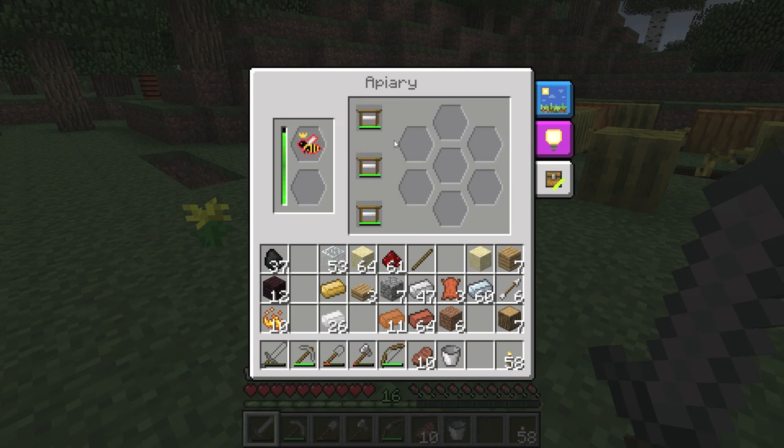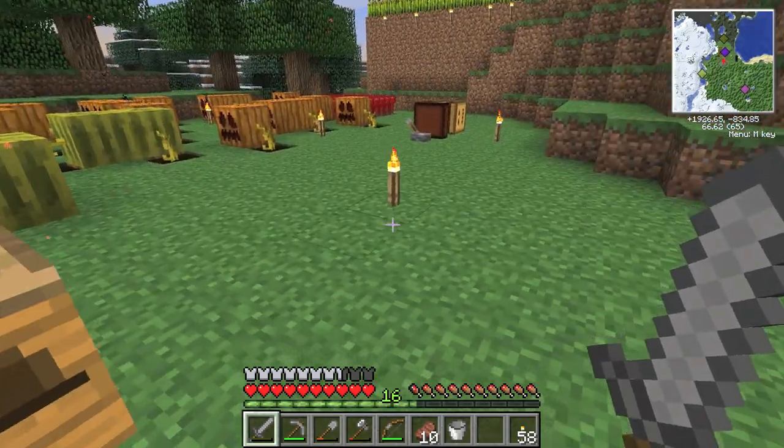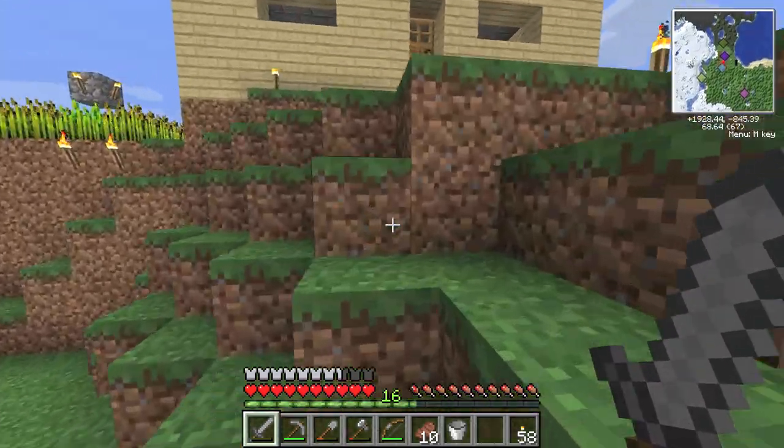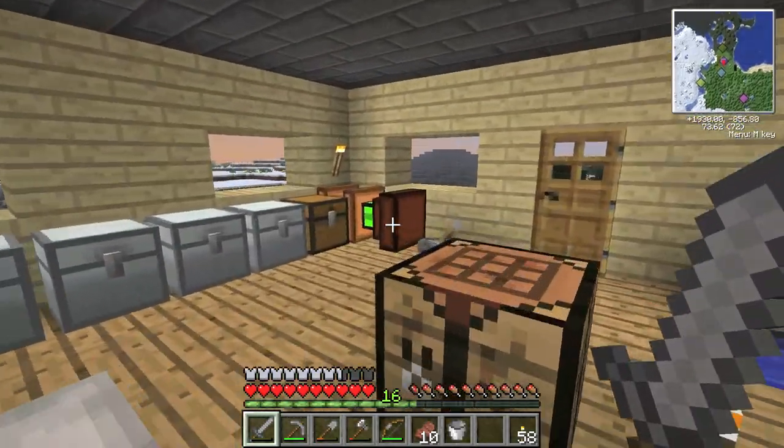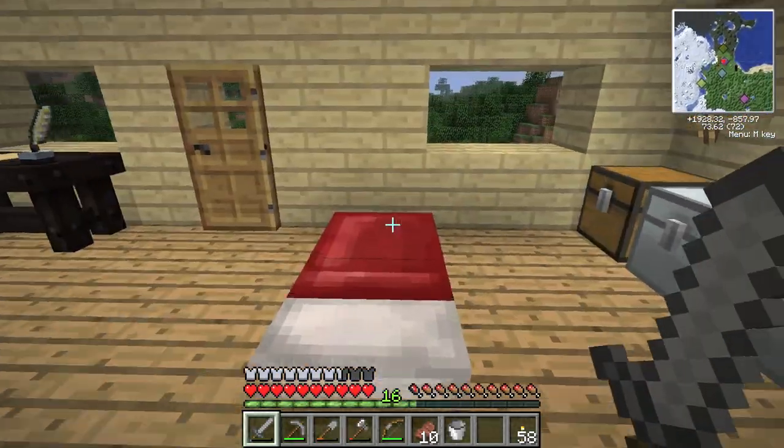Once this hits the bottom, while this goes down we'll be getting honeycombs in here. Once this hits the bottom we'll get two drones and a new princess, I believe — from meadows. Some bees produce more drones at a time. Meadows, I believe, only produce two. So we can breed those back up to keep going with beekeeping stuff.